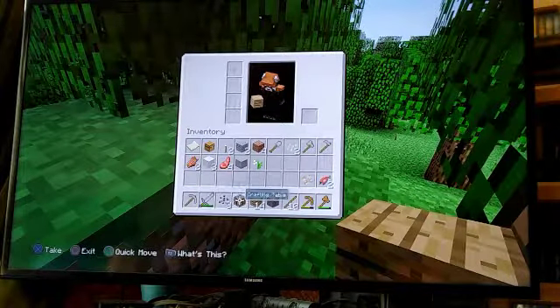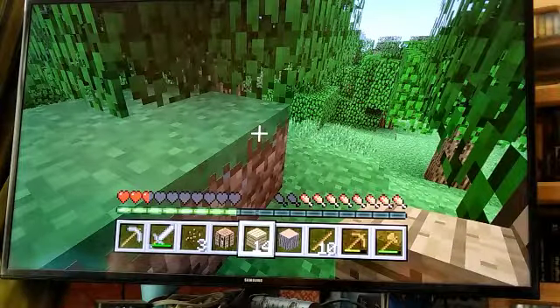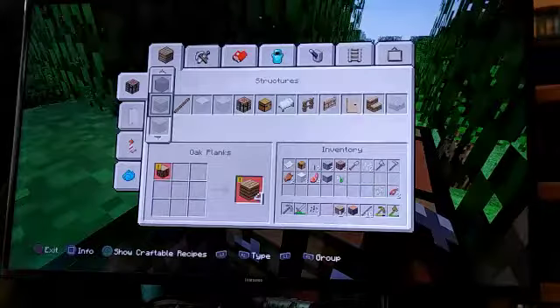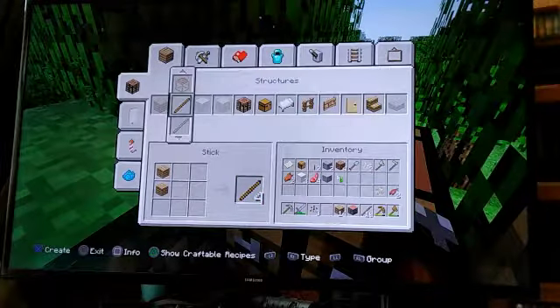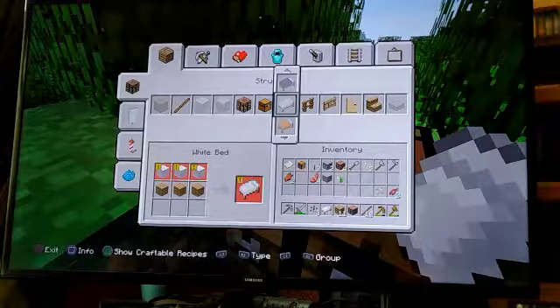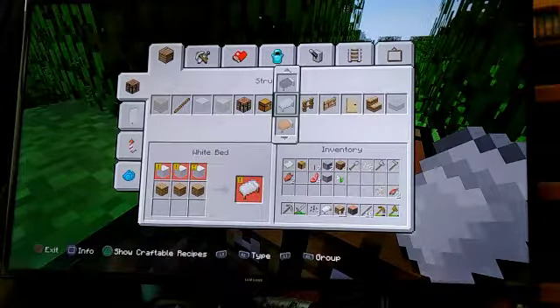Press the button above the left trigger one time, then press the left trigger one time. Well done! Now move over to the bed and press X. Look what you're holding - a miniature bed! You're going to need a couple more to fit you - just kidding, for Minecraft you only need one bed. Press circle.